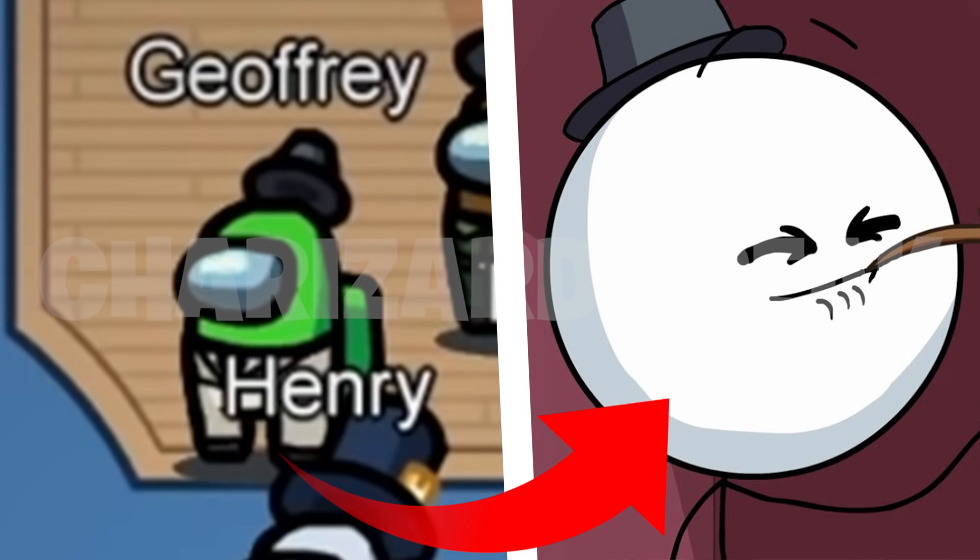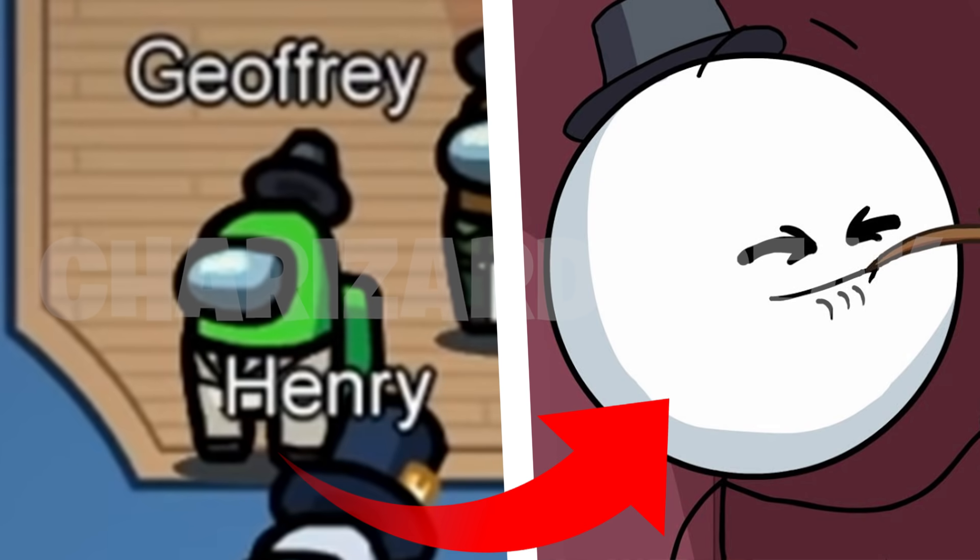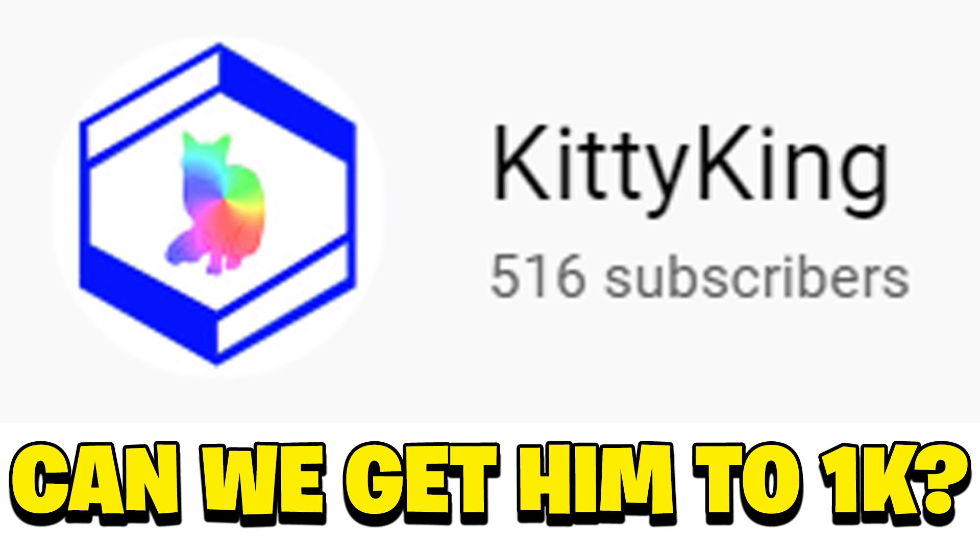Moving on to the next member, Jeffrey, the last character shown in the trailer. On the left is Jeffrey from the trailer and on the right is Jeffrey from the Henry Stickman collection game. He's part of the Top Pat clan — I couldn't find much info on him, so let me know in the comments if you know more. Also a big shoutout to Kitty King for helping make this video — go subscribe to their channel, let's get them to 1000 subscribers.